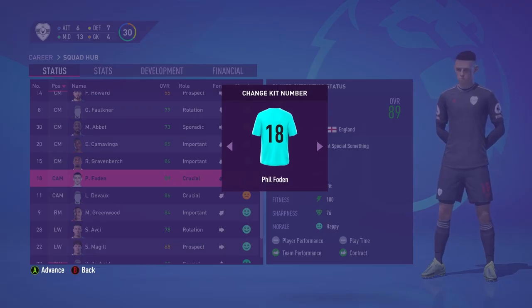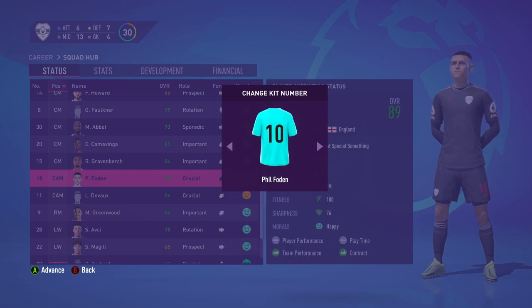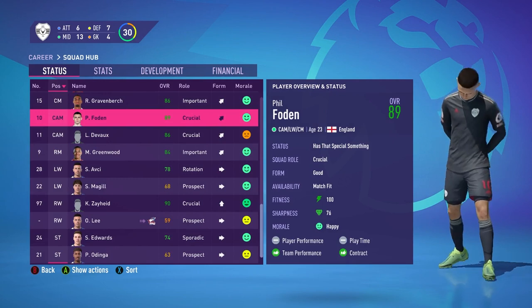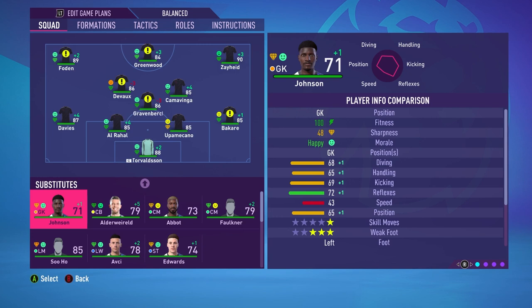Jayden Rivera's number was actually number 10, not nine, so I've given Greenwood the number nine jersey. Foden gets number 10 because he's going to be everywhere in this team. Our first team looks solid: Foden on the left, Greenwood up front, Zaid on the right, Devoe, Kamavinga, and Gravenberg in midfield, then Davies, Al-Rahaw, Upamecano, and Bakari at the back with Towards in goal. The main issue is the bench isn't that strong.